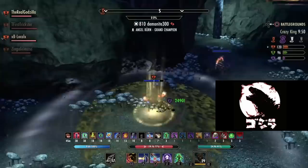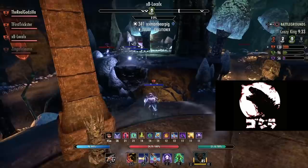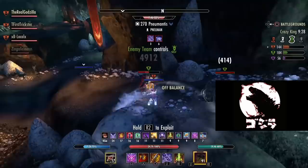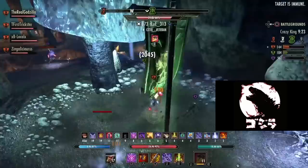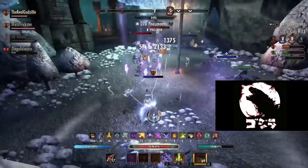Sorcerers have amazing sustain with their class passives in Daedric Summoning, and a skill called Dark Deal which gives stamina back. Stamina Sorks can run lower stamina recovery, go more into weapon damage, and still have as much stamina sustain as someone with higher recovery — just because of Dark Deal and the Daedric Summoning passive. They also have a unique timeable burst that is very fun, very consistent, and honestly the most fun combo in the game for me right now.